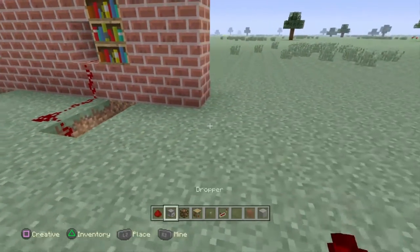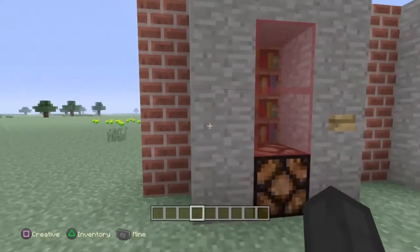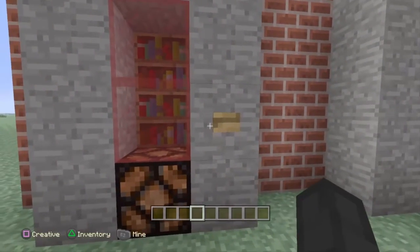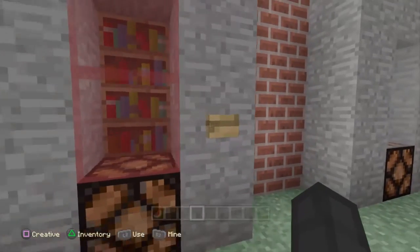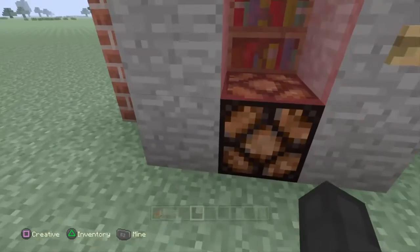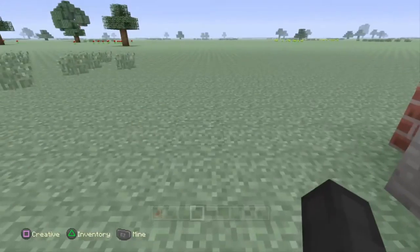Boom, you're done. That's literally the whole entire build. You just made yourself a free little dispenser that people can use in your survival world. And it really does not take that many materials at all, and it's not as complicated as the other builds.